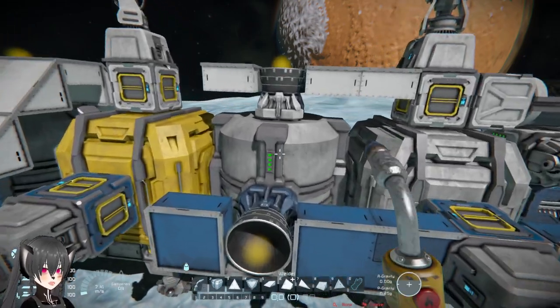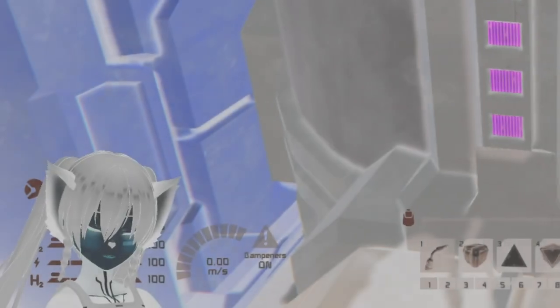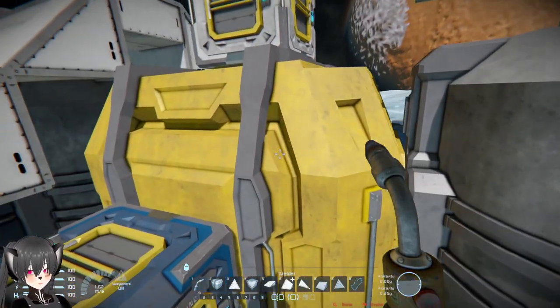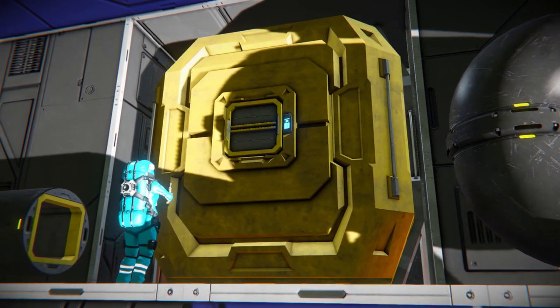If you don't use hydrogen that much in your ship and you don't want to have exploding hydrogen tanks, then you can just use the large cargo container instead. It might be a little counterintuitive at first when you're implementing this design technique.